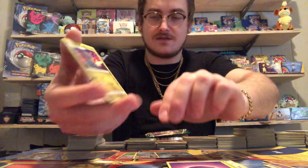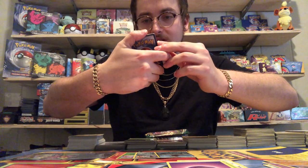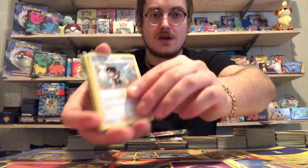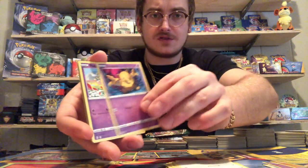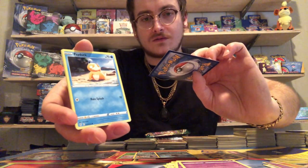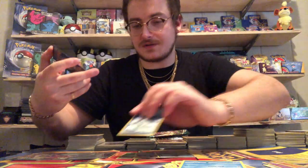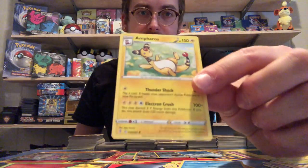Forty dollars just flushed. We've got Diancie, Zoroark — those are pretty cool Pokémon, I actually dig the newer ones here. Trainer, trainer, Rufflet, Drowzee, Flabébé, Psyduck, and our reverse is an Ampharos — cute art on that Ampharos. That's about it for the Fusion Strike pack.